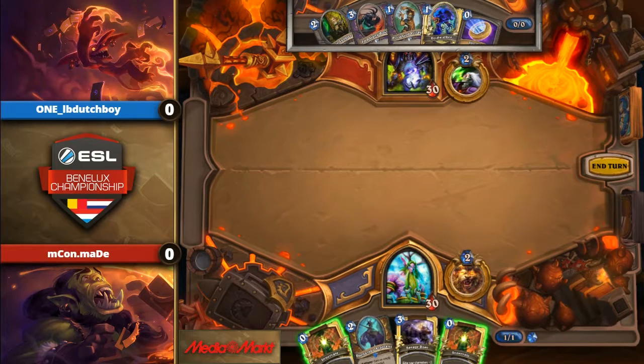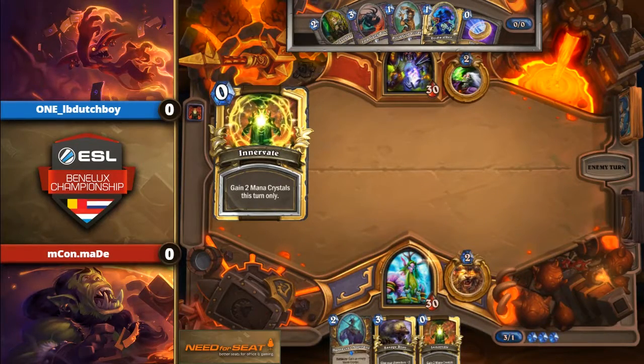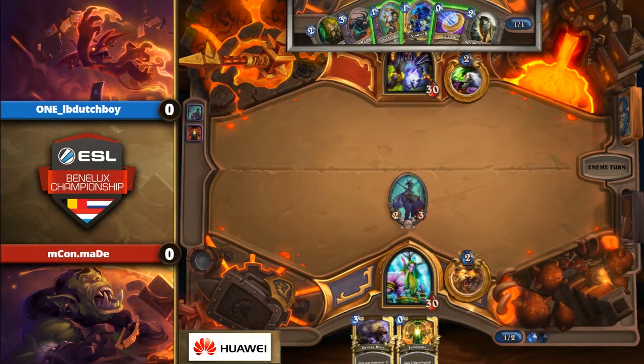There's nothing really big here to Innervate besides the Darnassus Aspirin. I still think you go for it — you really want to get on board as fast as possible; you don't want to get behind on board. The Darnassus Aspirin gives you the extra mana from the Innervate for a couple of turns. Now LB Dutch is in an awkward spot since he cannot really play his Voidwalker into it, so he'll just die by a hero power trade.